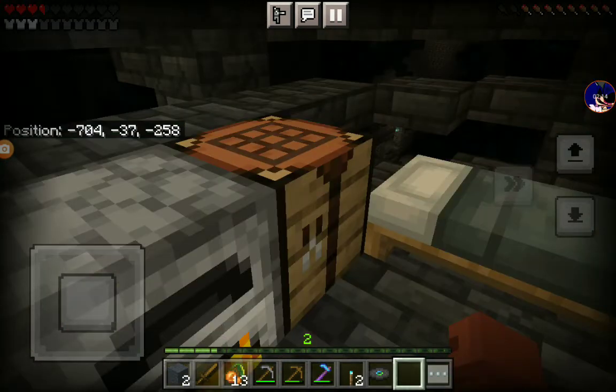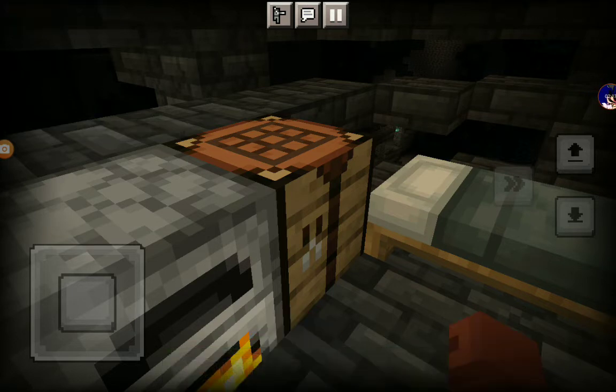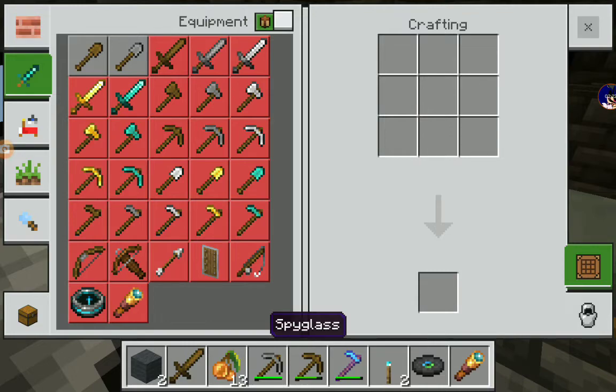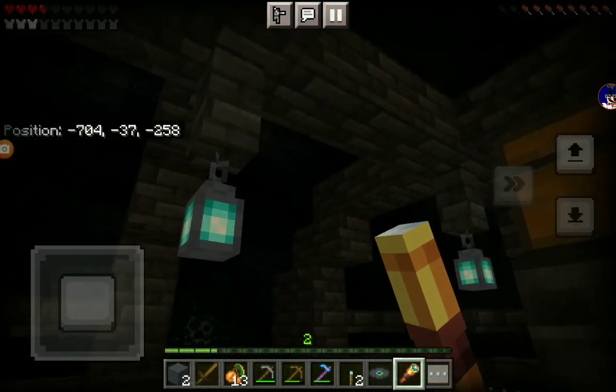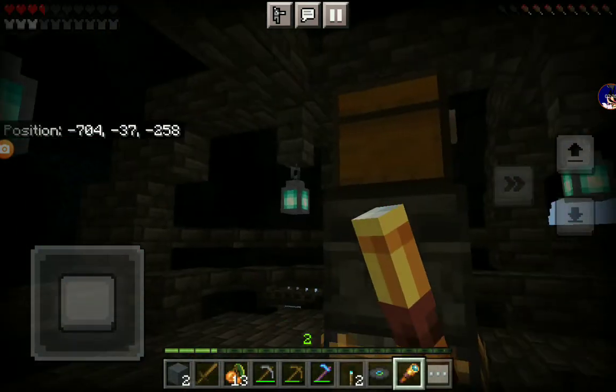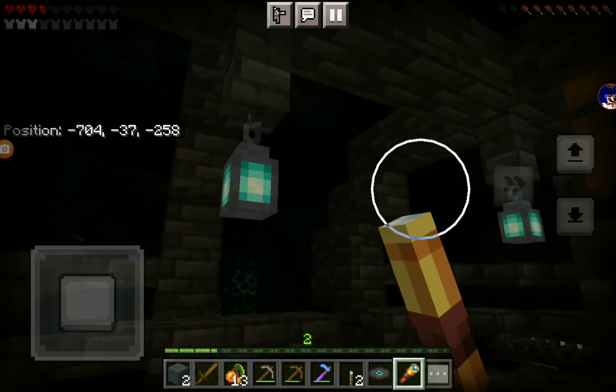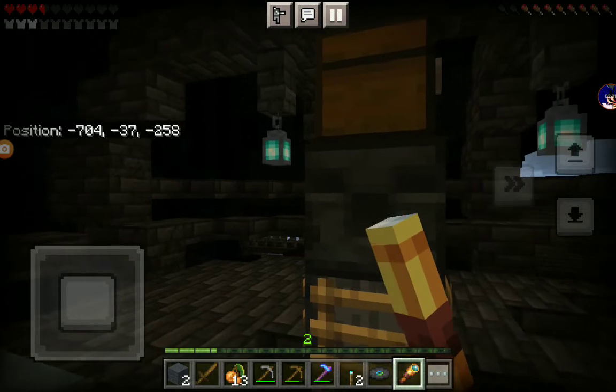Ladies and gentlemen, boys and girls, I present to you the spyglass! There we go, so now we have a spyglass and we can easily see. That's a wall of skork right there. So now my job is to get some iron tools.